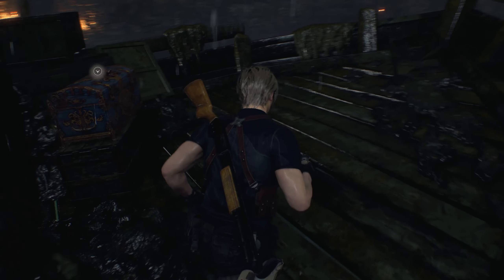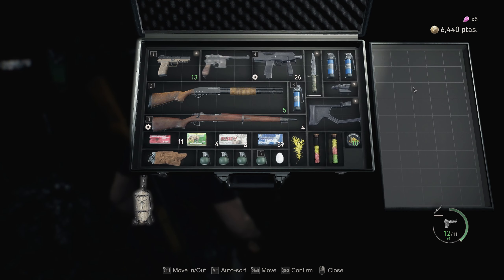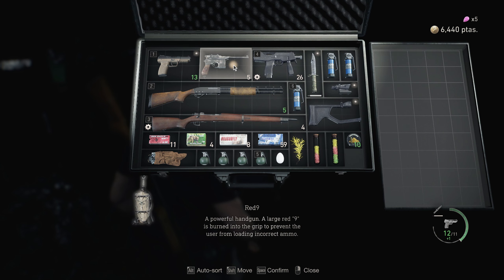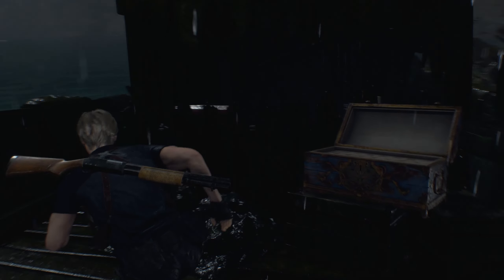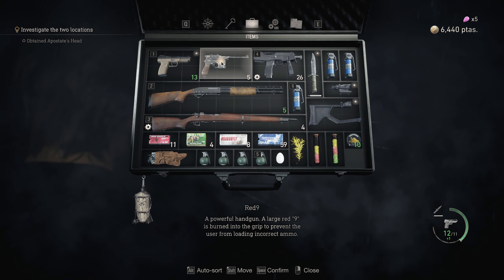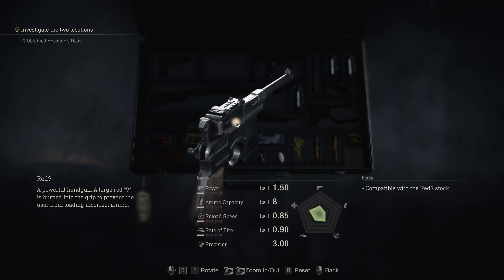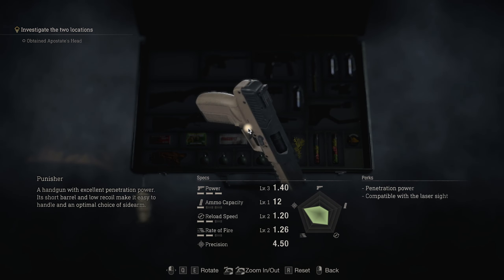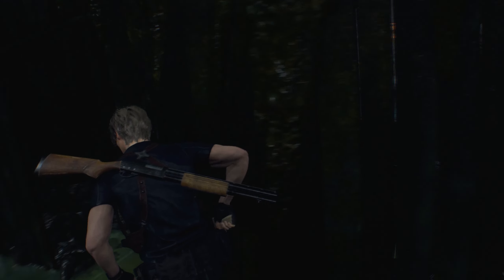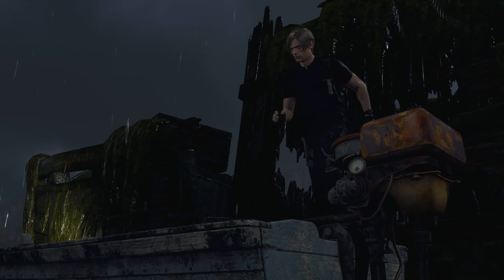We haven't really got any of the things to put the gems in — we have so many gems. All right, nothing there. Red Nine — okay, powerful handgun. A large red nine is burned into the grip to prevent the user from loading incorrect ammo. Should we use that one? I feel like this gun's better, but I have no idea. All right, we got everything here.